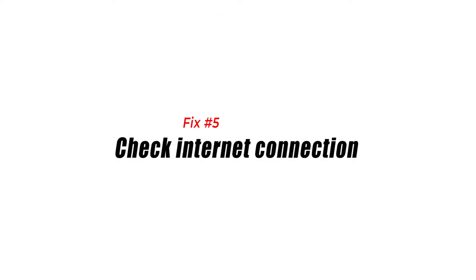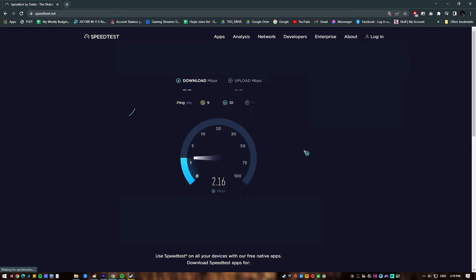Fix 5: Check your internet connection. You won't be able to play New World properly if your internet connection is not working well. You should perform a speed test on one of the most popular web apps, such as speedtest.net, to confirm that your computer has a good internet connection.